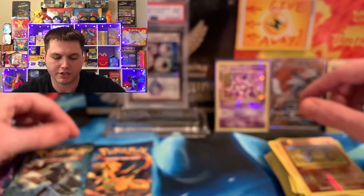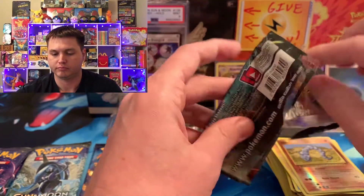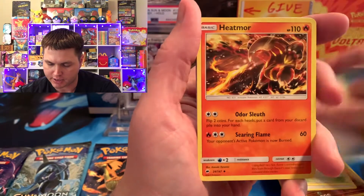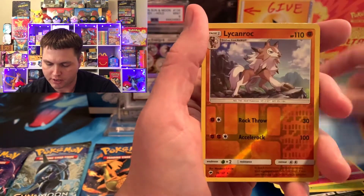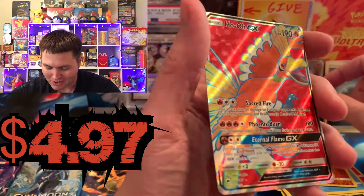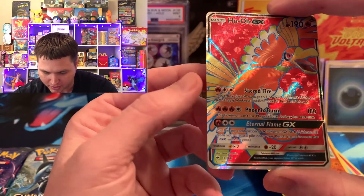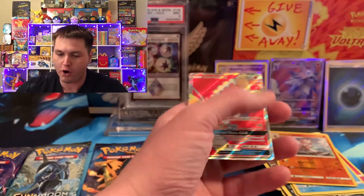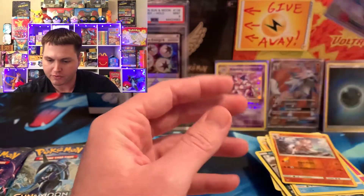Burning Shadows and Hidden Fates has some catching up to do. Hopefully we can get a Charizard out of there. We got a Lightning, a Potown, Weakness Policy, Riolu, Alolan Grimer, Cutiefly, Horsea, a Lycanroc. Yes! We got a Ho-Oh GX Ultra Rare — that is absolutely gorgeous. It looks like it's coming off the left side, but it does have the border and it's pretty centered. Oh my goodness. That is a second Ultra Rare for Burning Shadows.